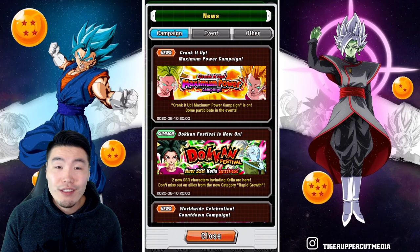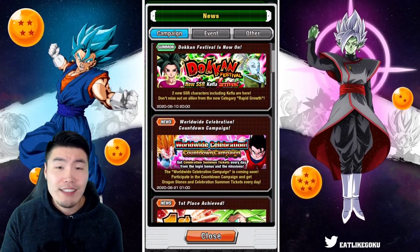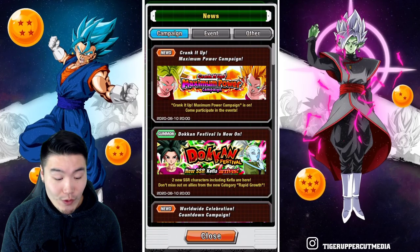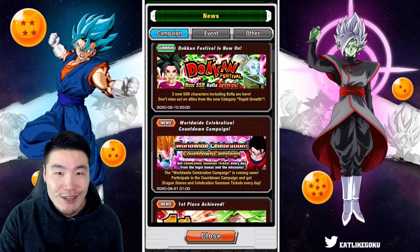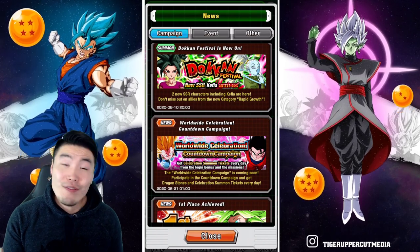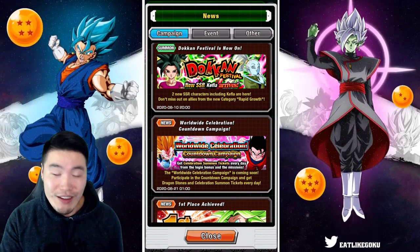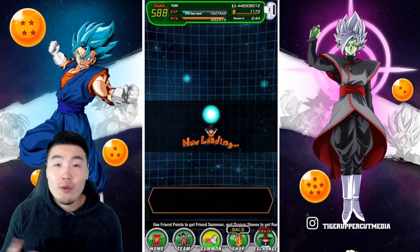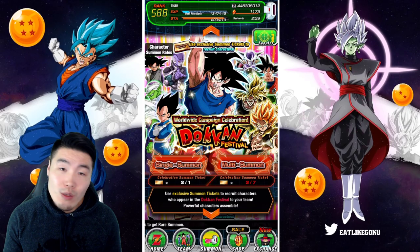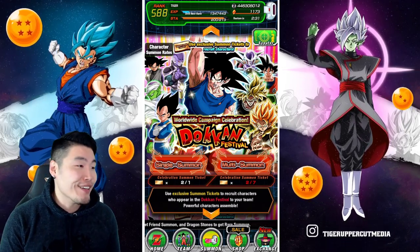So to recap: new Infinite Dragon Ball History stage, chain battle finally on global, banners, free tickets, and the countdown is live. The official celebration starts in seven days. We know it's going to be a Vegito and now it seems like Buhan is pretty much confirmed as the other side of the dual Dokkan Fest. I'll talk about it more in another video, but it looks like it's going to be a Vegito and Buhan dual Dokkan Fest. Let me know in the comments how you feel about the ticket banner.